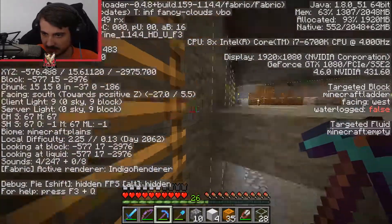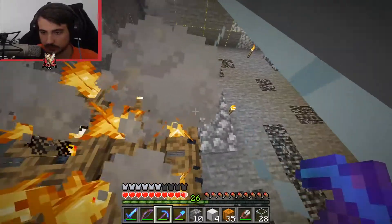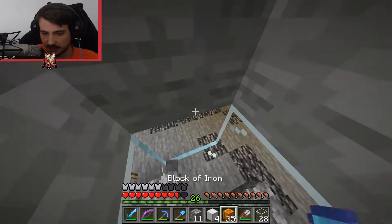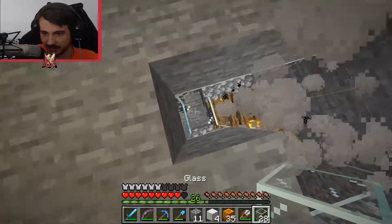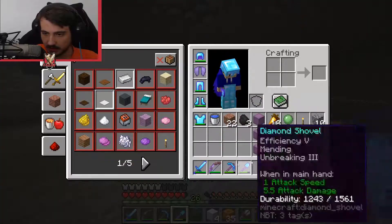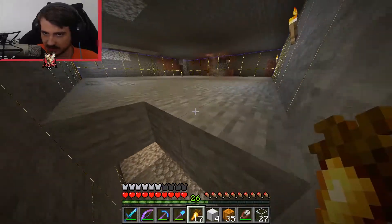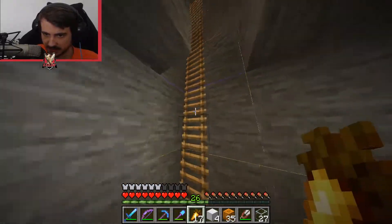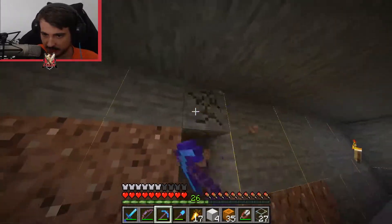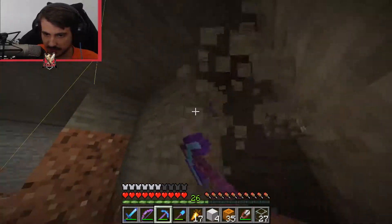For slimes to spawn, you need to be at least 23 blocks away. You also can't be farther than 32 to 36 blocks away or they're going to despawn. The best thing is to build a little AFK room just 23 blocks away from the edge of this farm, and it should run at maximum capacity.